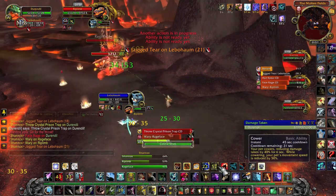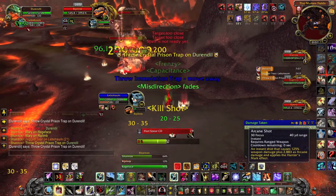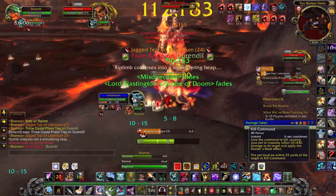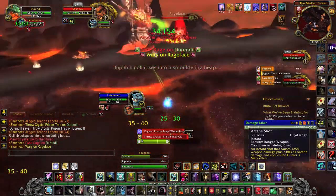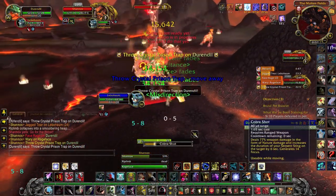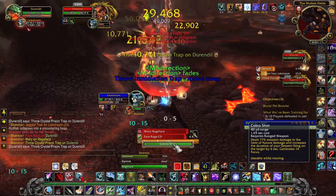The important thing to know is that it's the same cooldown as Face Rage. So if he casts Face Rage and gets trapped, then the next time he casts Face Rage he will be able to be trapped again if you have a crystal prison trap ready. However, if you trap him before a Face Rage, then as soon as he's out he will cast it, and since he will have the debuff, you will need to free yourself with your pet.